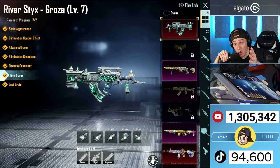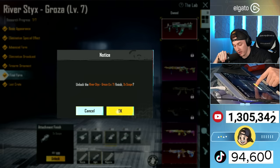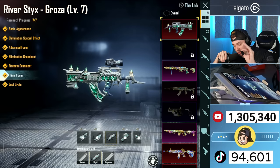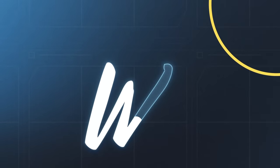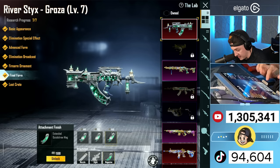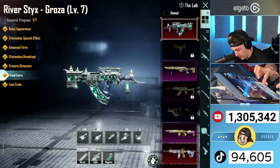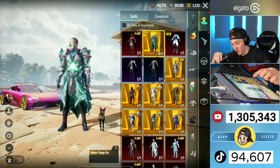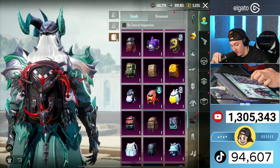The River Sticks Groza has been maxed! However, there are scopes and mags. I'm just gonna buy the 2x because everyone agrees that is the best scope in PUBG. And those mags — oh my god, we gotta get the mags. Magazine boom, magazine magazine, boom boom boom boom bam boom bam — let's go! Finally!